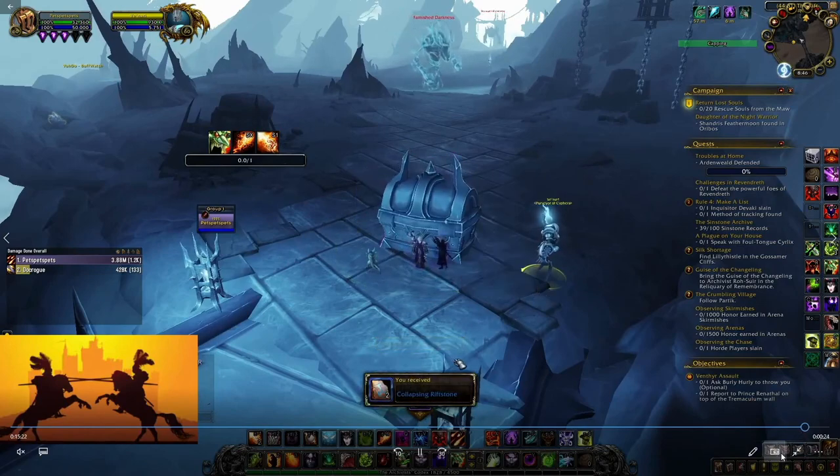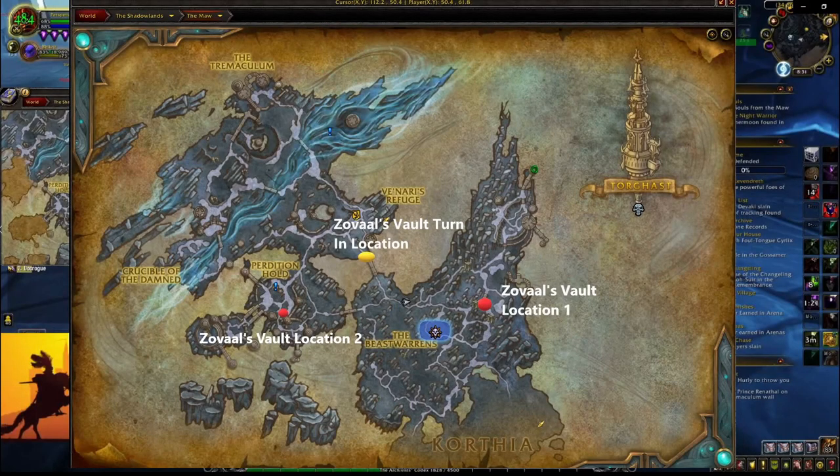Looking at the map, there are two possible locations and then you just have to drag it. If you get location two, the best route is to drag across this bridge and then up. For location one, you can just backtrack through here, then up across the bridge to turn in to Vinari.